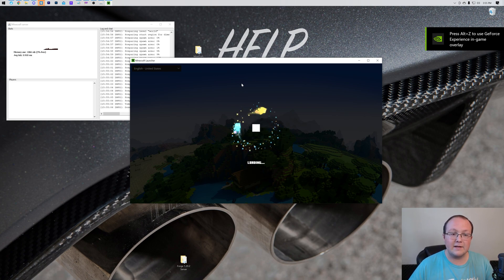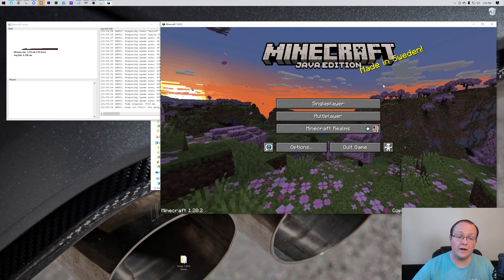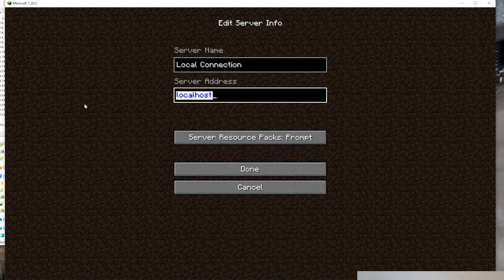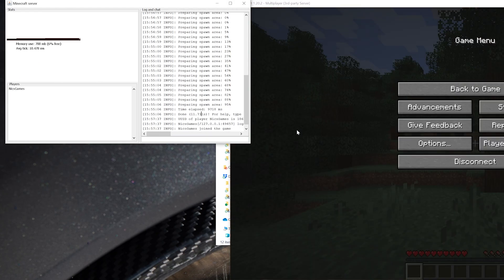Open up Minecraft with the server running in the background. Go to Multiplayer and click Add Server. Name it 'local connection' since you're the only one who can join — you're on the same computer the server is hosted on. For the server address, type 'localhost' — all one word — which is the local IP for this server. Click Done, and you'll see the new local connection. Double-click it and you'll pop right into the server.